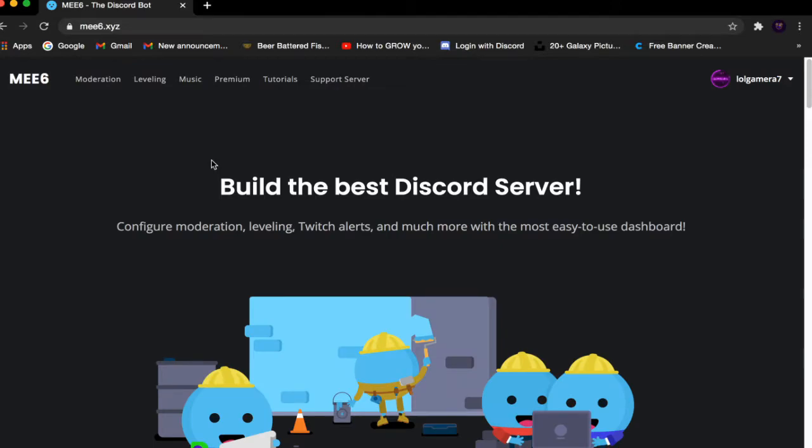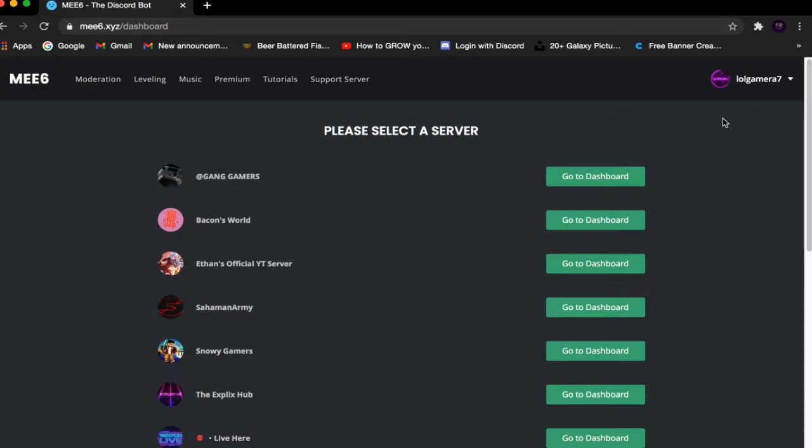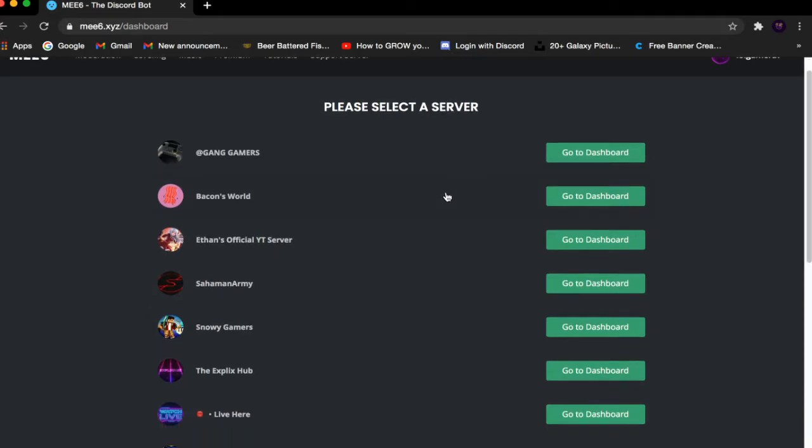Once you're on the website, click the Login button if you haven't logged in already. Once you've logged in, click the drop-down arrow and click My Service. Wait for it to load, then select the server that you want your Mi6 birthday feature to be in.